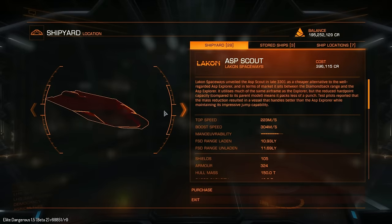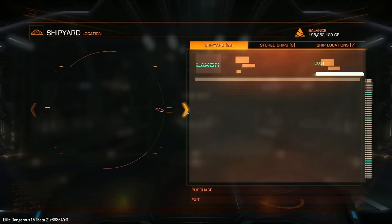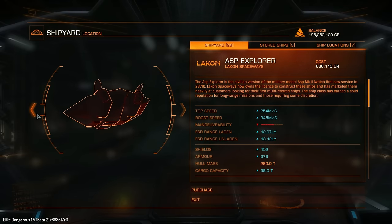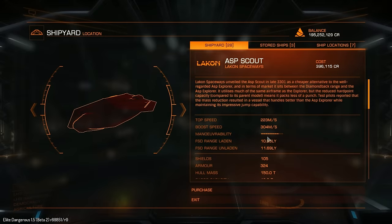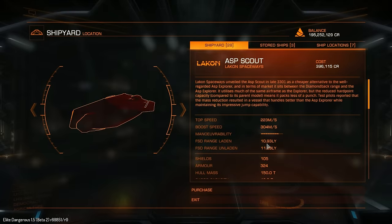We are going to be comparing this to its big sister, the Asp Explorer. First of all, the top speed is 223 meters per second — that is 31 meters per second slower than the Asp Explorer. The top boost speed is 304 meters per second, which is 41 meters per second slower than the Asp Explorer. The maneuverability, though, is 8 out of 10, whereas the Asp Explorer's maneuverability is 6 out of 10. So the maneuverability is up a good amount.